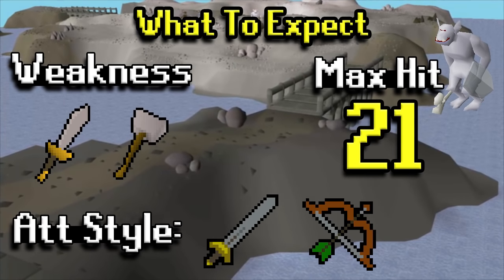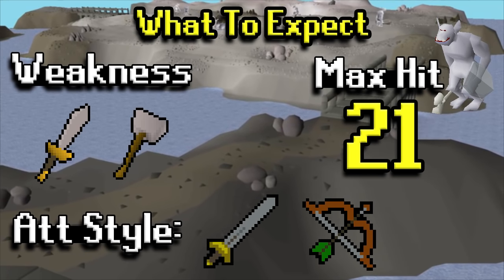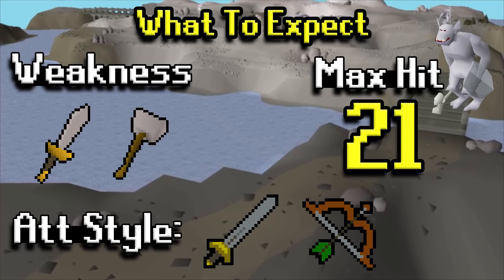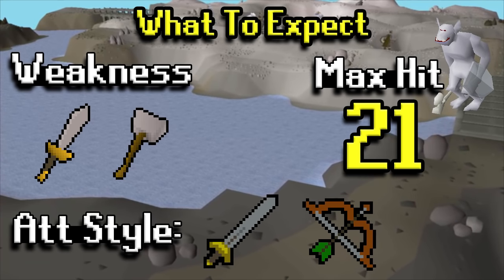Ice Trolls can max out at a 21, so obviously pretty high — defense is going to be important here. As far as what they're weak to, it is stab and crush, so we will focus on stab weapons for the most part in our setups. As far as their attack style, they will attack with melee and range.